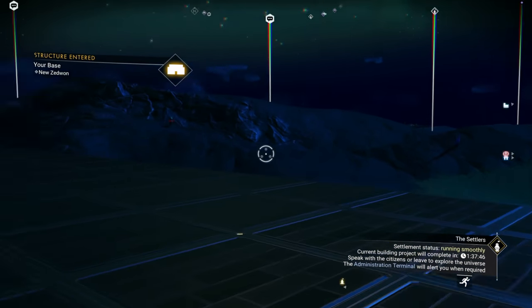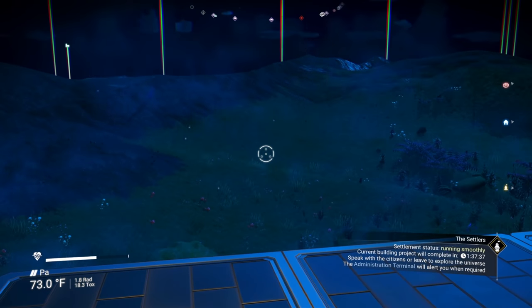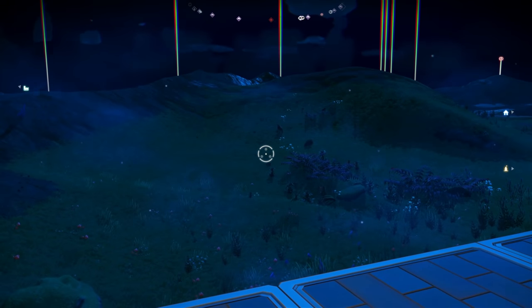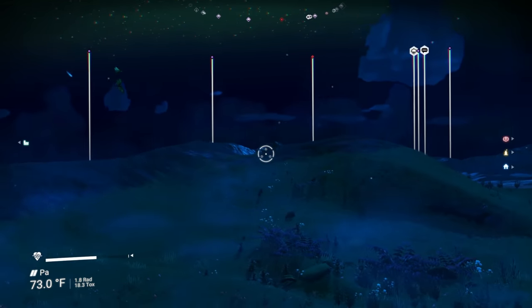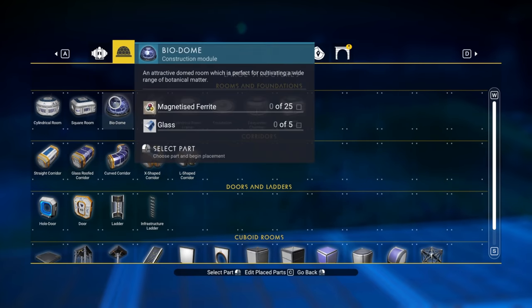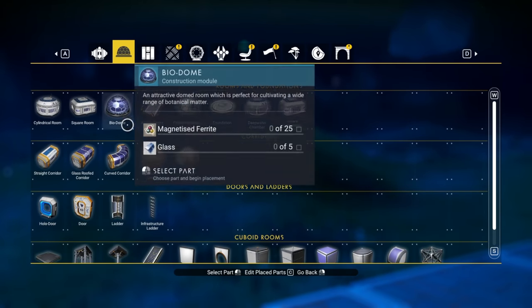We're back at our base. Since the hydroponic trays are not working unfortunately - which is my go-to option - we're gonna have to use biodomes. The biodomes look cool however they take up a lot of space and you can't plant a lot of plants in them. We need 12 of them for all the plants we're going to plant. Let me see what we need for the biodomes. They're not that big, not insanely huge.